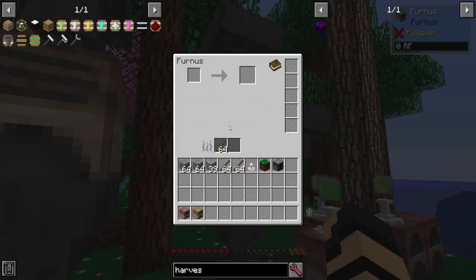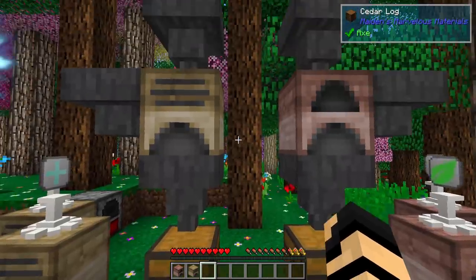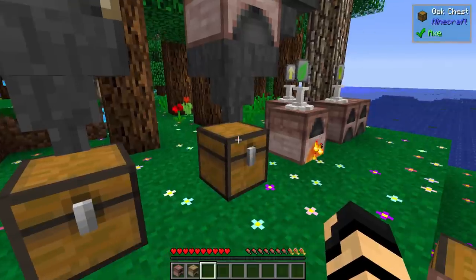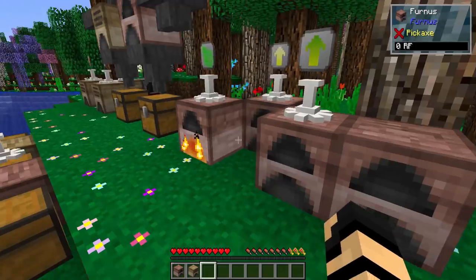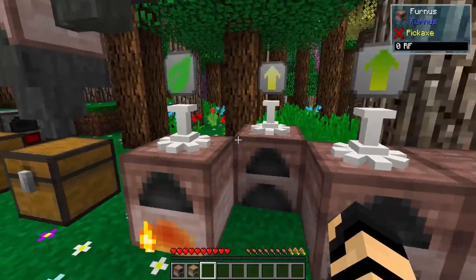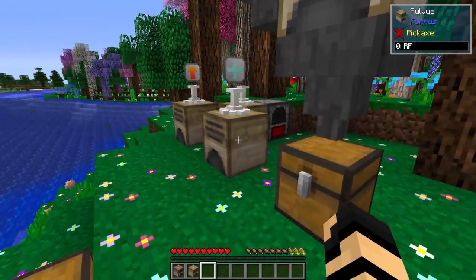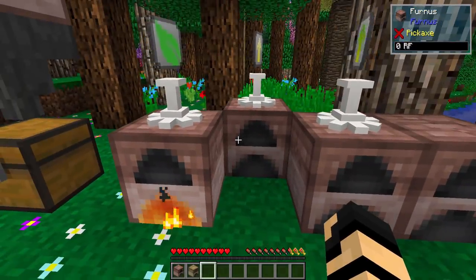The Furnace is going to be just like a regular furnace — you put ores in, it smelts them, and that's pretty much it. You've got all these slots on the side for upgrades. There are a ton of upgrades for these, and they work for most items, either the Pulvis or the Furnace — they're not mutually exclusive to one or the other.